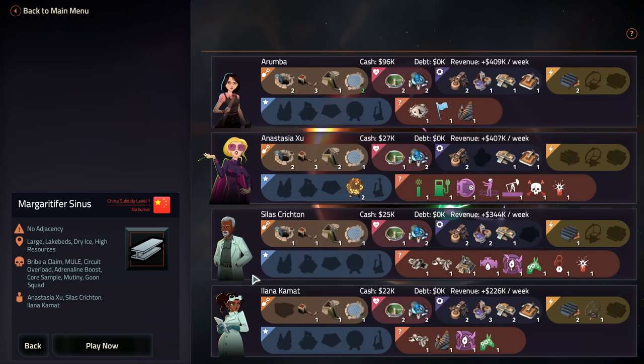Let's go ahead and launch our business. This is a four-player map. We're playing against Anastasia Zhu. So, power — no power here, no one can do fusion. We've got level two solar, another person with level two solar, a little bit of wind turbine action.